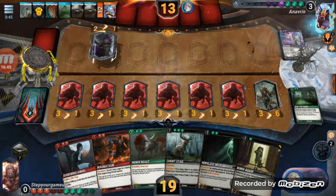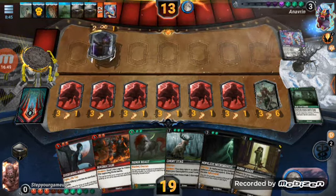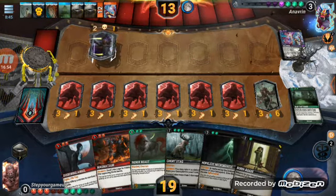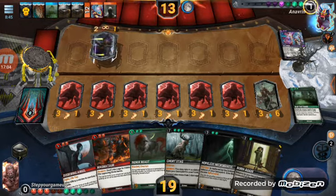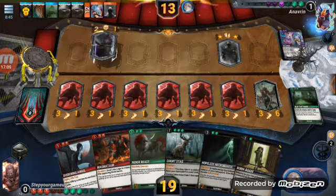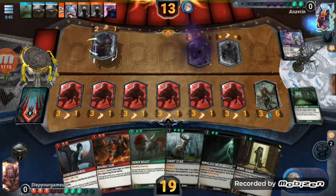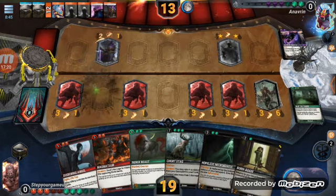Oh my goodness — did I just let him do that? But let me ask you a question: by him doing that, do I have fatal on the board? It looks like I have fatal on the board. What I can do is lose half my life and draw four cards — that's exactly what I'm going to do. I'm digging for answers right now. He's gonna destroy one, he's gonna destroy another.